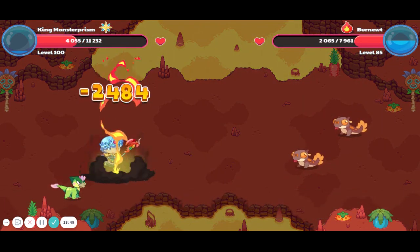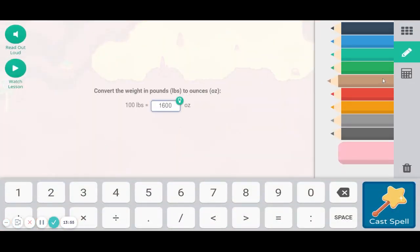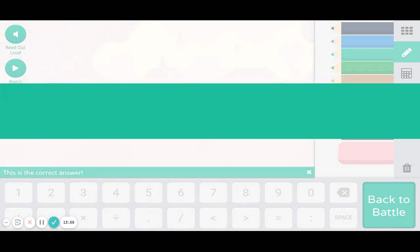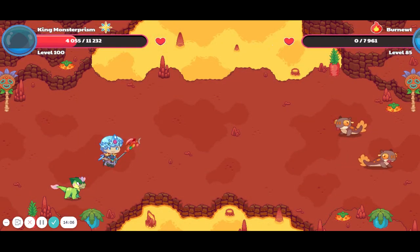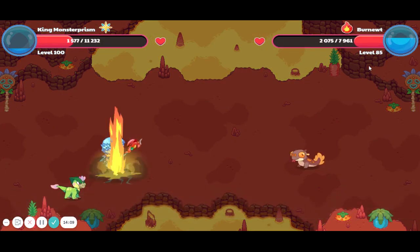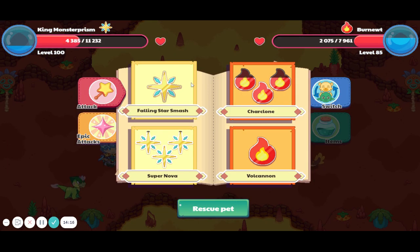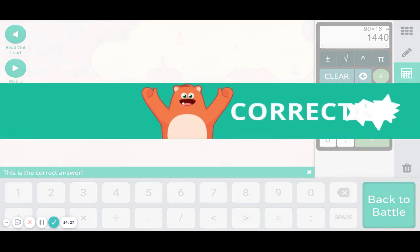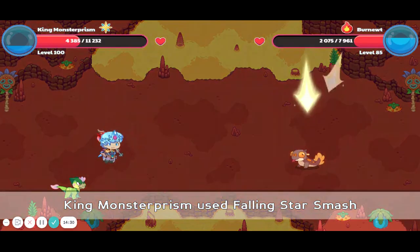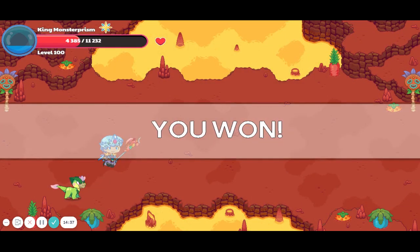I'll need to get another Snow Cone — unless it's a miss, in which case I can last another quest. Now we're done with this Burn Newt; just the last one left. I'll get a Snow Cone. We're not going to risk it, especially on camera. Yes! We did it — 4,193 damage!